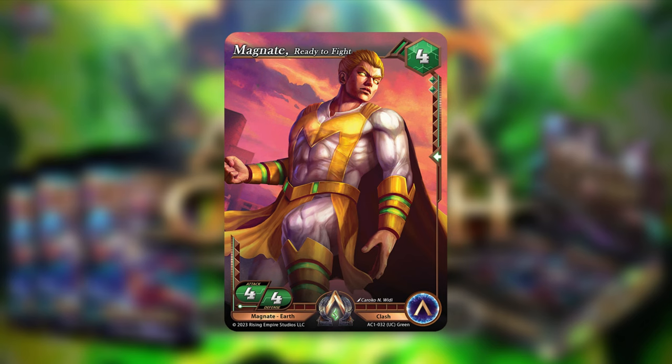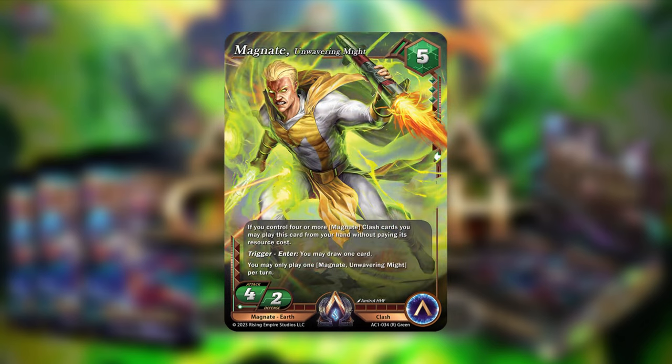The next one is Magnate Unwavering Might, a 5-cost rare alpha clash card — 4 attack, 2 defense. Once, if you control four or more Magnate Clash cards, you may play this card from your hand without paying its resource cost. Trigger enter: you may draw one card. You may only play one Magnate Unwavering Might per turn. This is an awesome card. Initially I kind of wrote it off — like, it's going to be so tough to get four Magnates in play and keep them there.